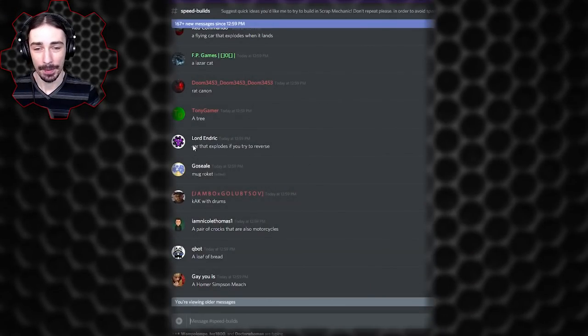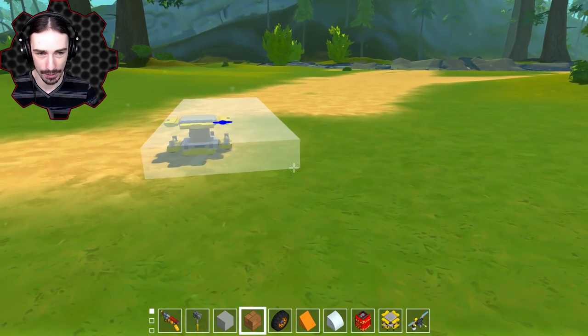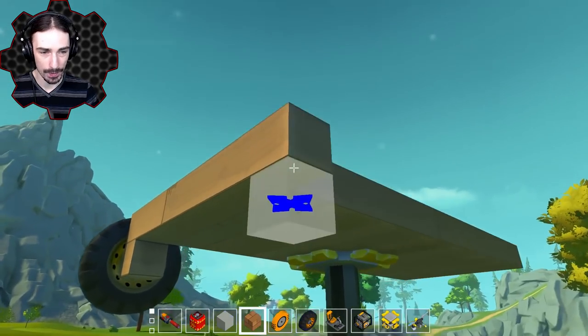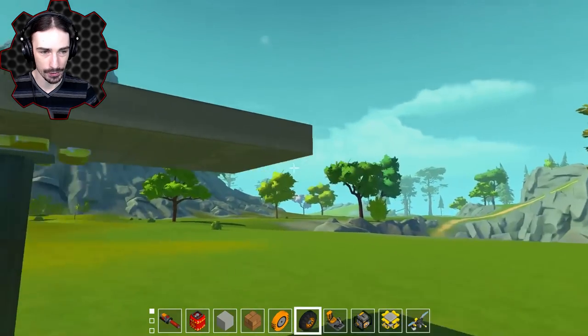Here's an interesting idea by Lord Endrick: build a car that explodes if you try to reverse. Why you would want to build such a thing I don't know, but I'm going to build it in Scrap Mechanic. This is speed builds, so we're not going to spend a whole lot of time on how this thing looks — we're just going to build a very simple car. Starting with the basics, we just got to add some steering on here, make sure that our vehicle is going to turn.